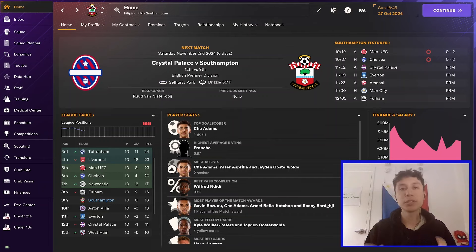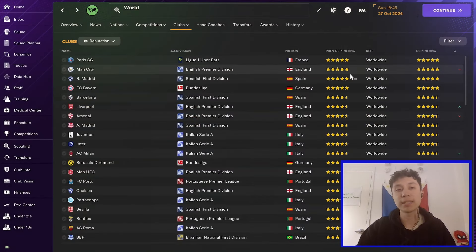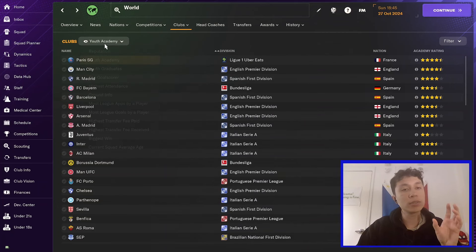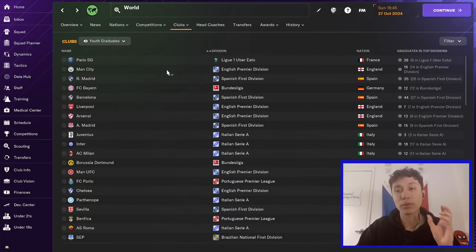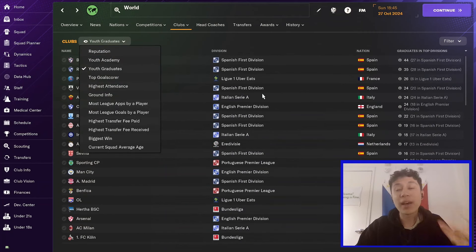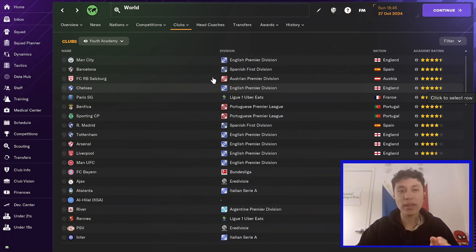The best way to use team reports is by targeting the best youth academies in the world where I feel I could potentially sign those youngsters. We go to our world search, go to world, and go to our club list. Once we get to the club list, we can sort by youth academy. You could also sort by youth graduates to find how many graduates are in the top divisions, giving a good indication of how many youngsters they're producing. I like to go to youth academy because then we have the star rating.